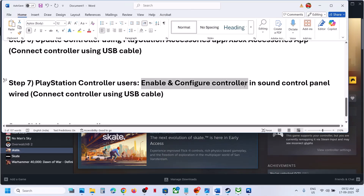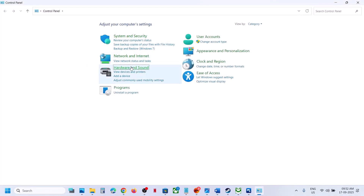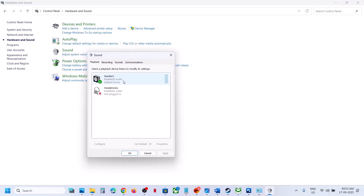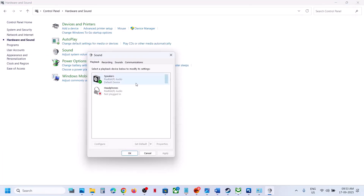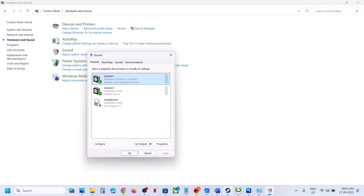For PlayStation controller users: enable and configure the controller in the Sound Control Panel. Type Control Panel in the Windows search box, go to Hardware and Sound, then click on Sound. Connect your controller via USB (wired connection required). Once connected, you will see your controller listed — right-click and enable it if disabled. Then right-click again, go to Configure Speakers, select Quadraphonic, click Next, make sure Front Left/Right and Surround speakers are checked, then click Next and Finish. Launch the game and check.